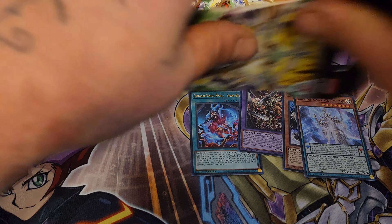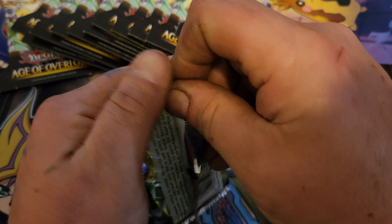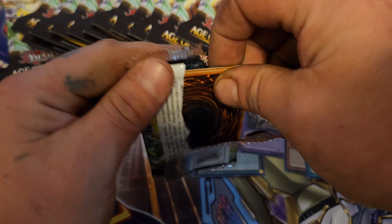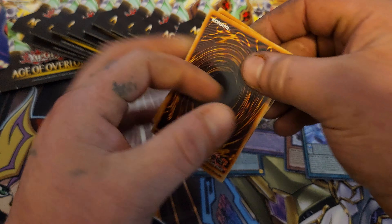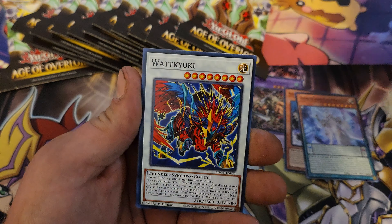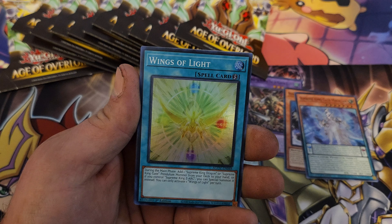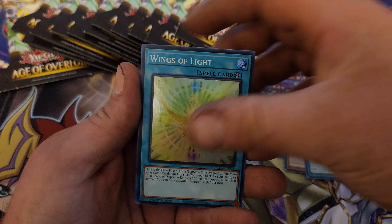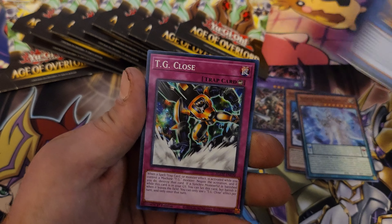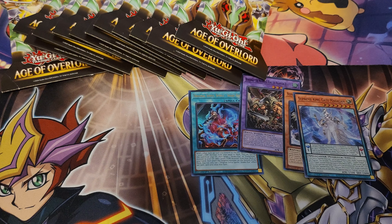I'll be ordering some Dragon Ball Z on TCG Player and once those come in we're gonna start getting those videos going. I'm very excited — hopefully I can pull some of those chase cards. We got Wings of Light. So far these blisters are not that great — Diamond Tiger and Card Scanner.